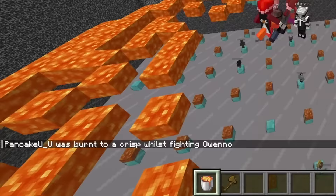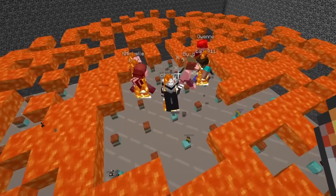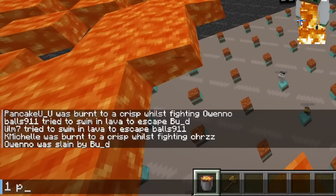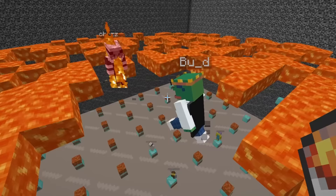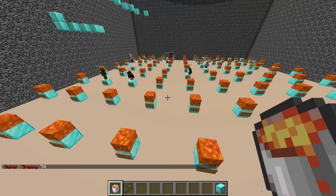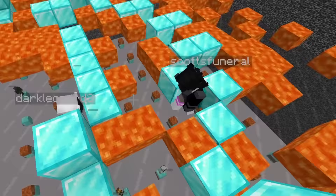PvP is on. I put lava around so no one escapes — the last player alive will survive. It's only a matter of time as long as the border keeps increasing. Pancake is dead. Oh my gosh, the border is literally tiny. This is it. I don't even know who it's gonna be — they're not fighting. One lives. Oh, the betrayal! Who's it gonna be? It's gonna be Bud. Good job.